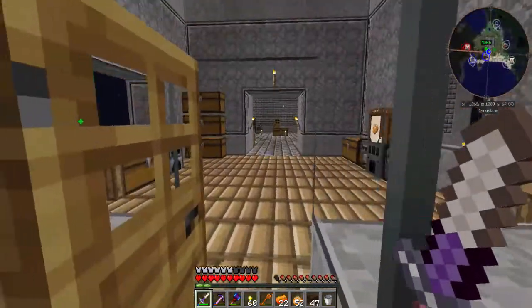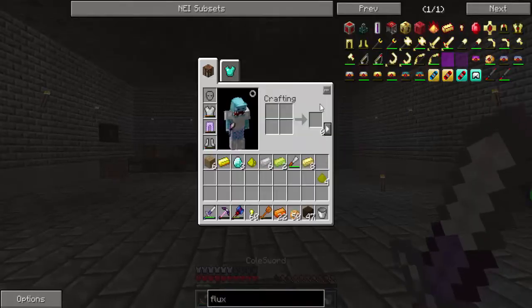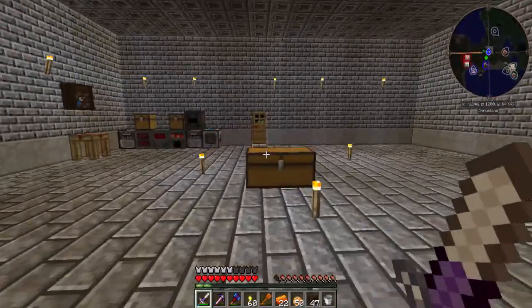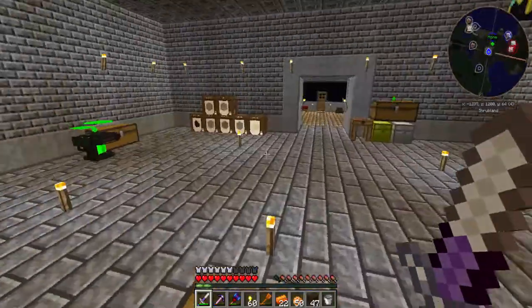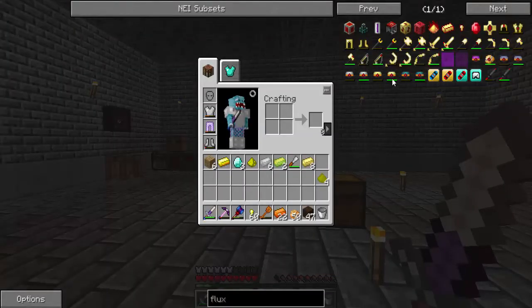Since the last episode, I haven't done too much. I've been mining and mostly killing stuff, but this episode we are going to go ahead and work on a way to charge our tools. We are going to be making three redstone flux capacitors - one for my pick, my sword, and my hammer.